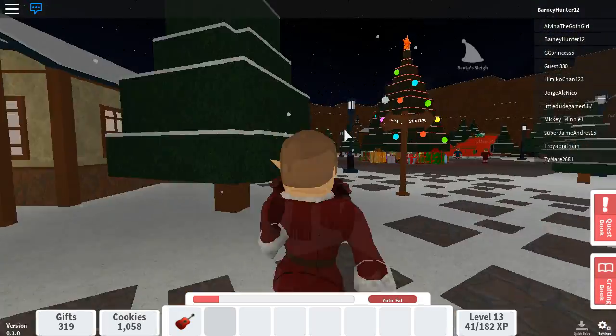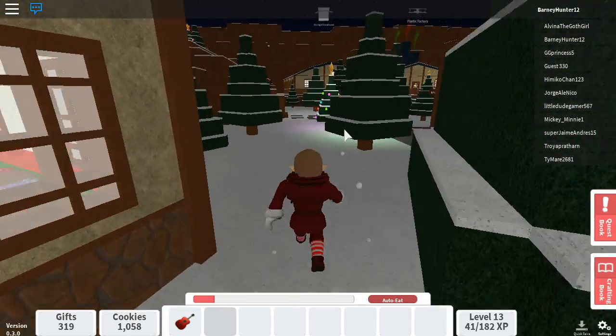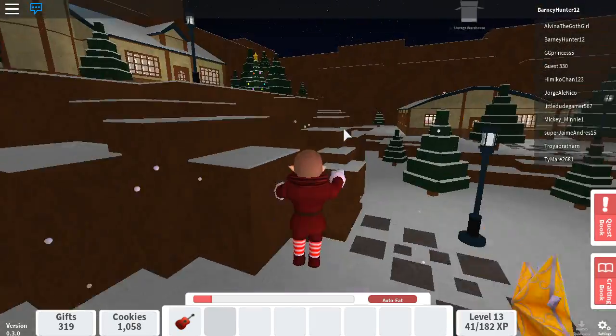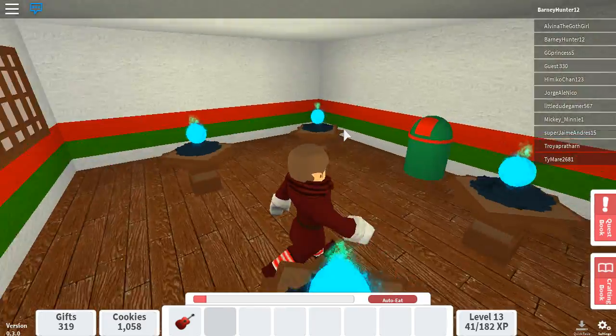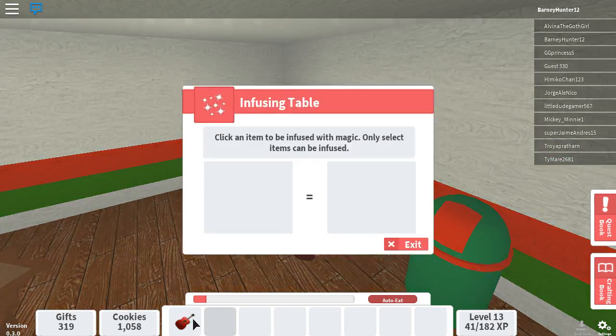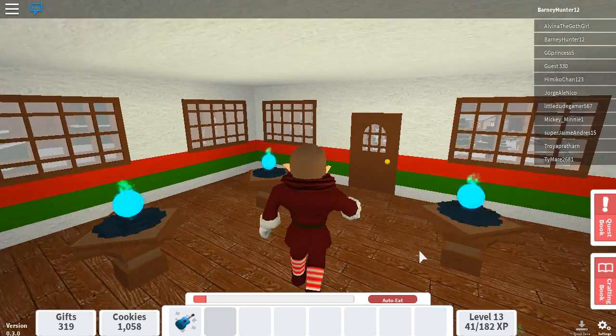Now, what I'm going to do with this one is infuse it with magic. When you infuse it with magic, it is worth more. So I'm going to infuse this with magic and make this a magical guitar — I think that's what it's called anyway. Two, one. Yep — magic guitar. Look at that. Isn't that cool?